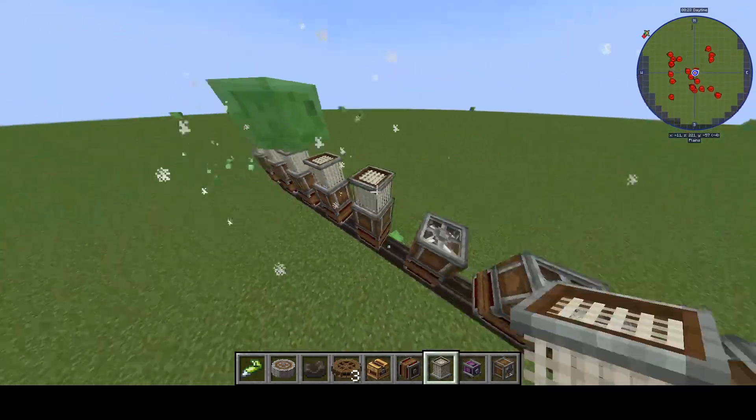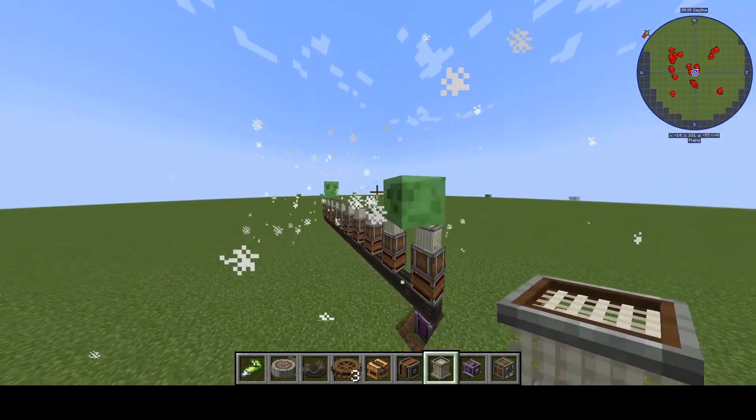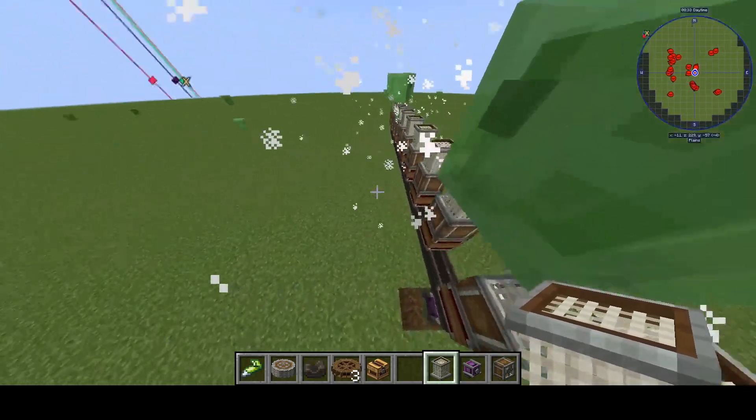Using this, we can connect these gigantic things and create a powerful magnet, similar to a particle accelerator. Unlike a particle accelerator, however, we will have to power these things at the same intervals.